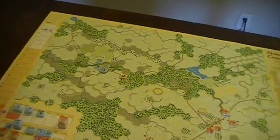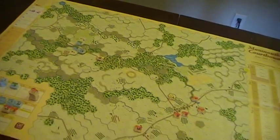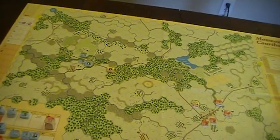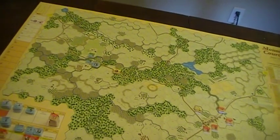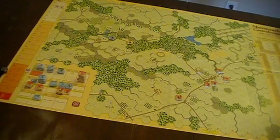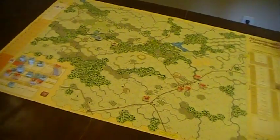Washington goes against this advice and decides to attack Clinton's rear guard. Lee says he's not interested in the command, so it's offered to the Marquis de Lafayette, who takes the offer and prepares for this assault against the rear and supply side of the British forces.